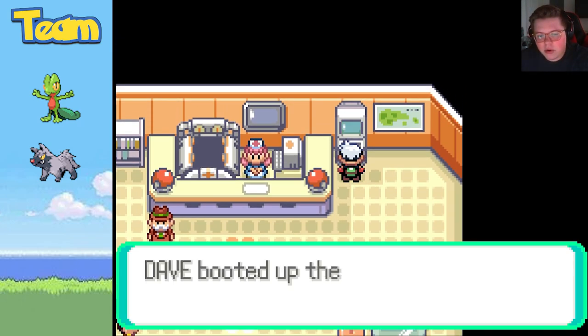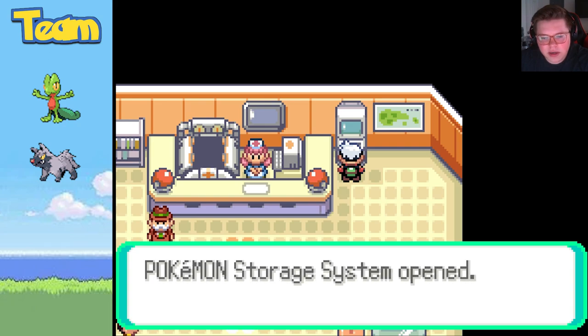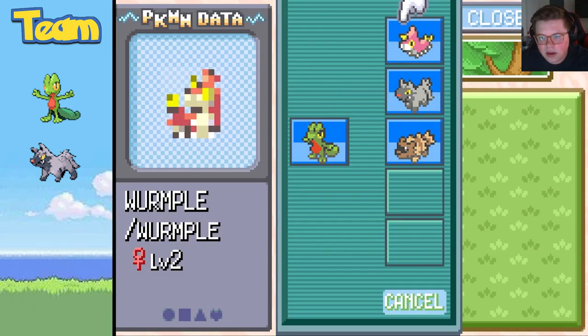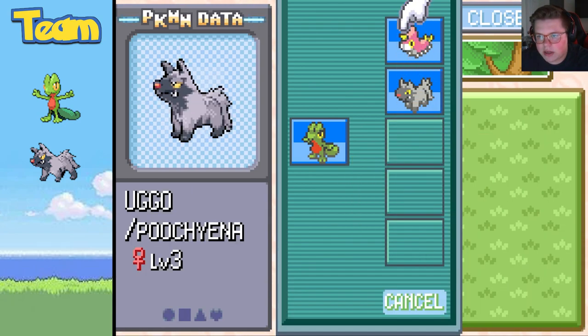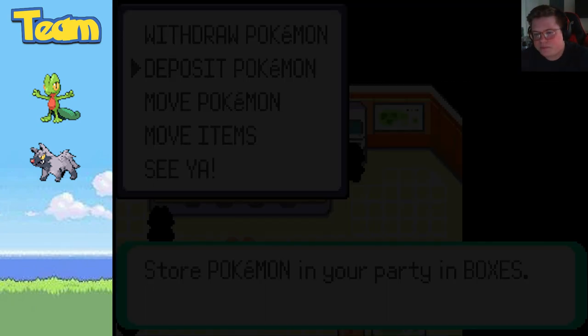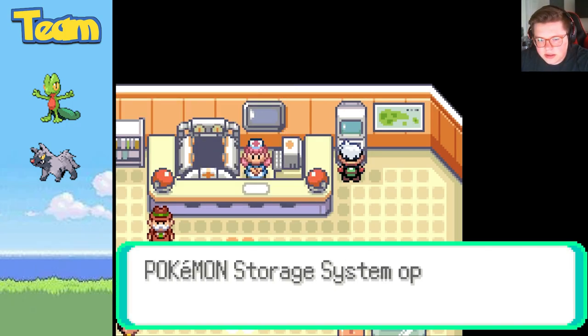Hey everyone, we're playing some more Pokémon Emerald. Let's go ahead and boot up the PC. We'll store Zigzagoon in Box 1 along with Wurmple. We'll go ahead and keep Treecko and Poochyena.